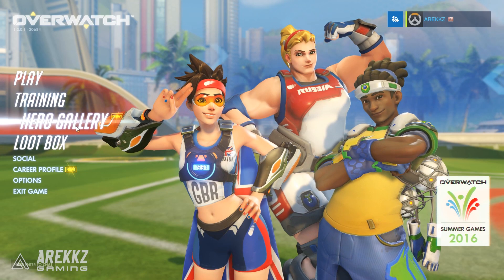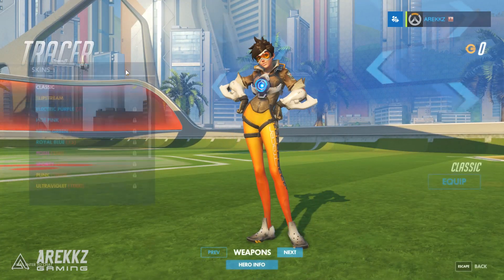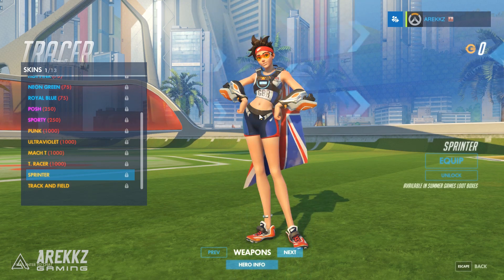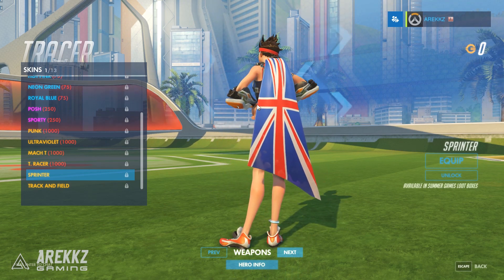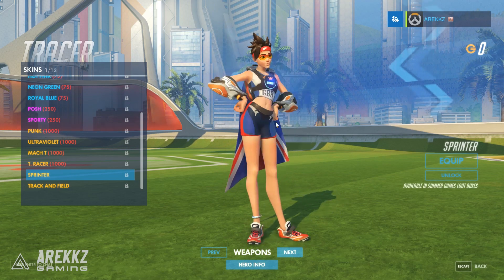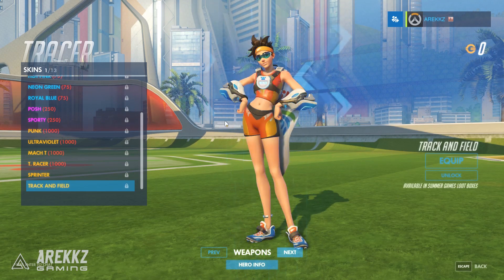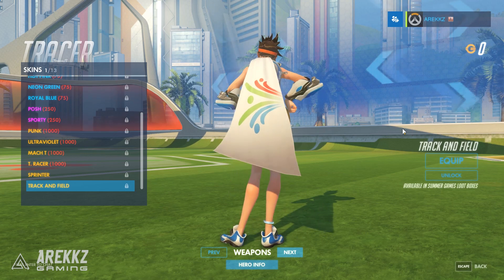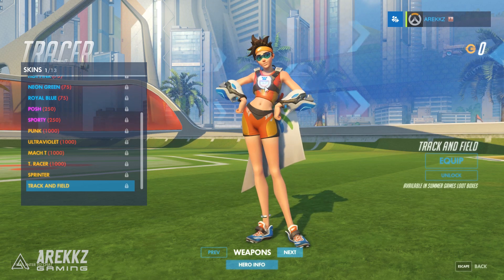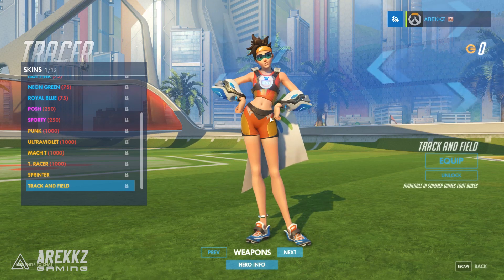Let's jump into the hero gallery and start with Tracer. Scrolling to the bottom of her skins, you'll find two. First is Sprinter — her GBR skin, since Tracer is English. She has a British flag on the back like a little cape, running shorts, shoes, and speedy goggles. She also has a track and field one where instead of the GBR flag she has the summer games flag, plus a timer on her chest. I definitely prefer the first one.